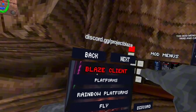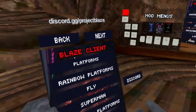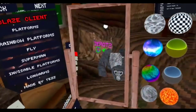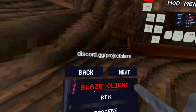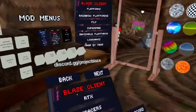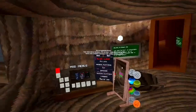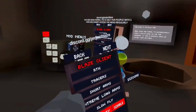The first one is Blaze Client. It has platforms, rainbow, fly, superman, invisible, long arms, no clip, gorilla car, slide, and control. Most of the settings are TX which I don't really see any difference with. Short arms — I'm just stuck like this the whole time. We also have slow fly, low quality, which is actually pretty weird, and I'm extremely large right now. Monkey slides, which are just slides.